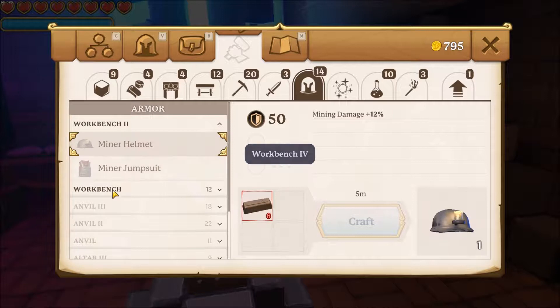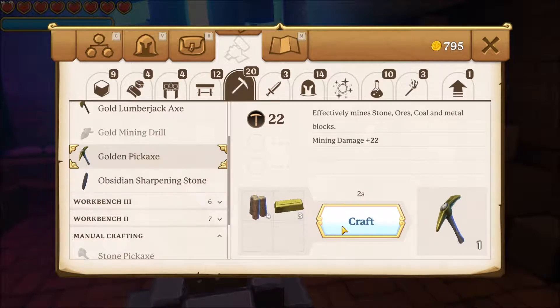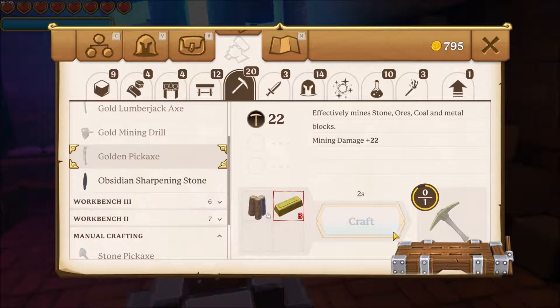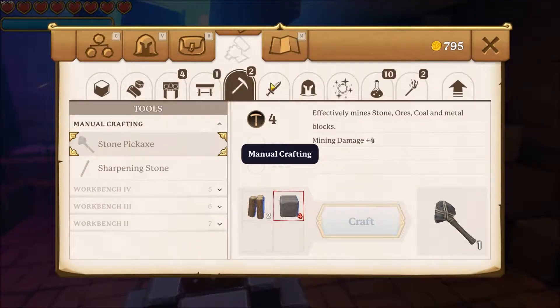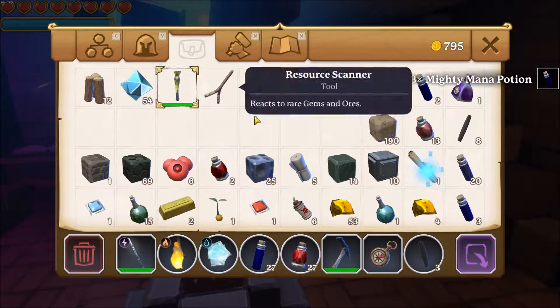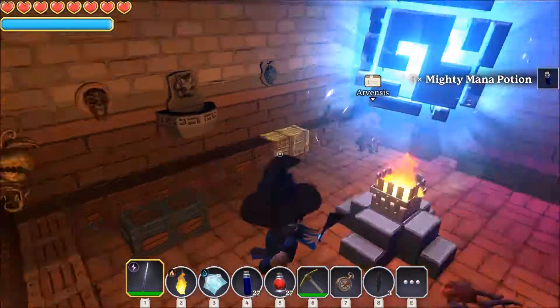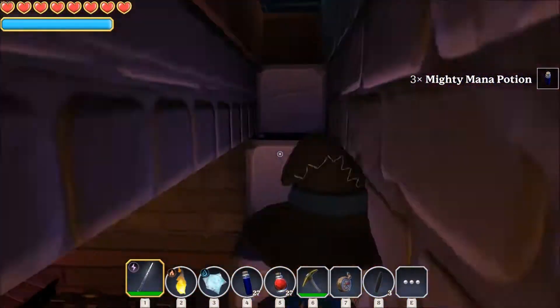Let's see what we can do at the hunting bench. Golden pickaxe — golden pickaxe is good, I will take one. There is not enough gold for you, sorry. Golden pickaxe — nice. So this is basically how the crafting works.